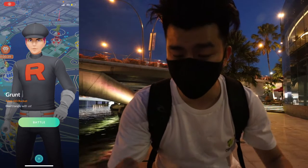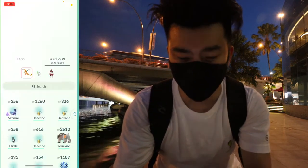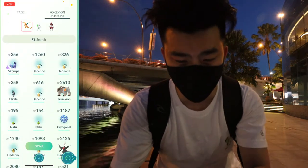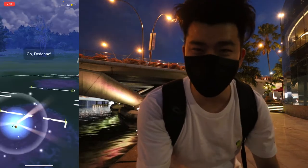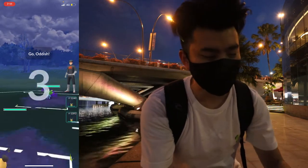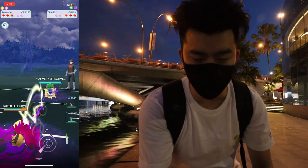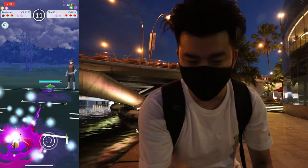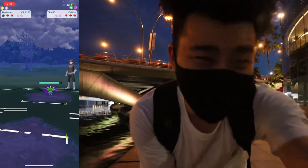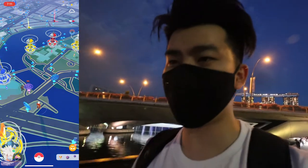We found another grunt — 'don't tangle with us' — so we're using Dedenne versus grass types. Given Dedenne has Play Rough, we should be okay. Oddish is first. Wait, this is bad — we are Fairy type and Oddish is grass and poison. Fairy is weak to poison. This is a bad idea — we're going to quit. Do not fight against poison type; I forgot they have Oddish or anything that's grass and poison.